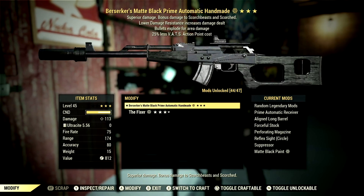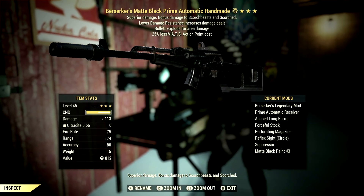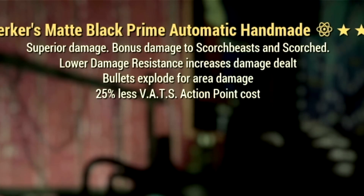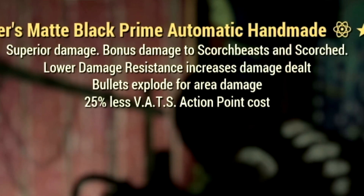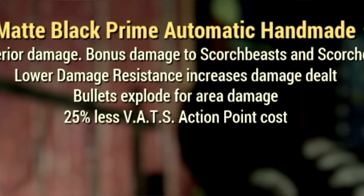Starting off with weapons, there are two different Berserker commando weapons that we're using for the video. The first commando weapon on our list is our 3-star legendary Handmaid, with the main legendary effect being the Berserker's effect, which is lower damage resistance increases damage dealt, has the bullets explode for area damage, and it has the 25% less VATS action points cost.